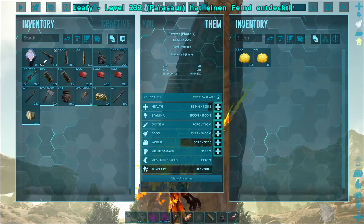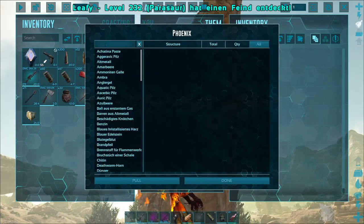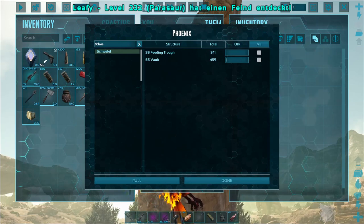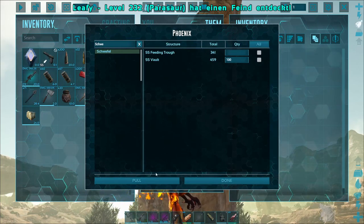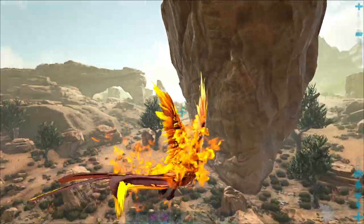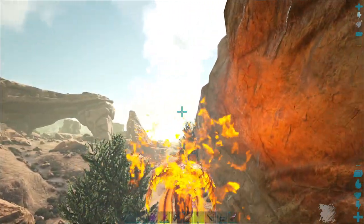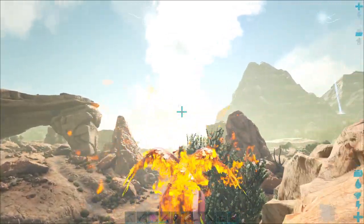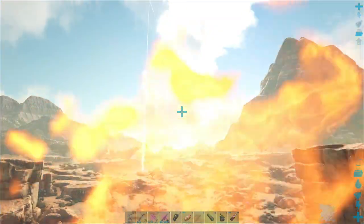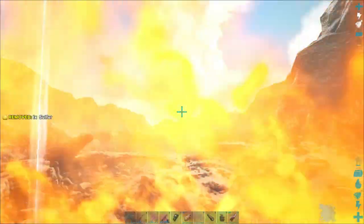I think everything should go into health. Do I have any more sulfur? This is all in German, by the way, for anyone wondering. I haven't figured out when it decides to be in German and when in English. I have the game set to English, but the server is set to German because I'm playing with my brother and his wife and they wanted it in German.